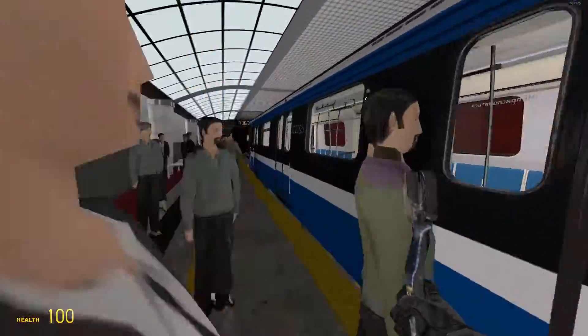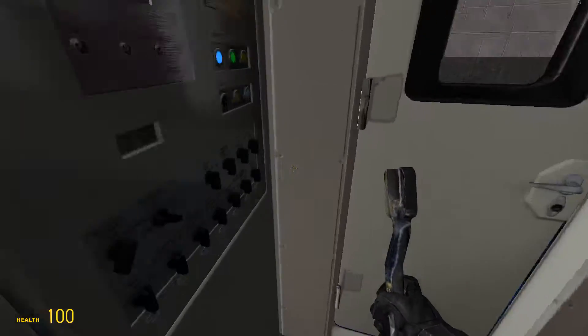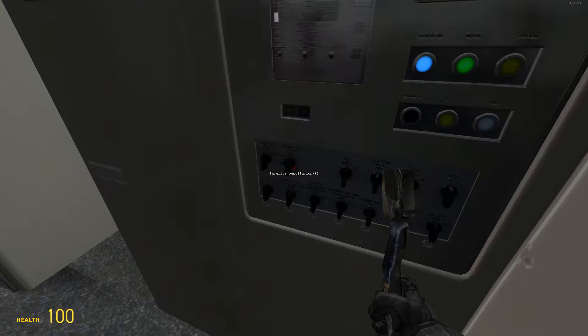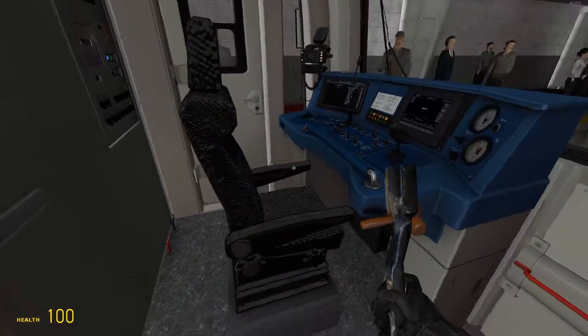So first, go into the first coach where your cabin is and go in. Then go to this panel and activate interior lighting and interior ventilation, so that the interior is lit up and ventilated.